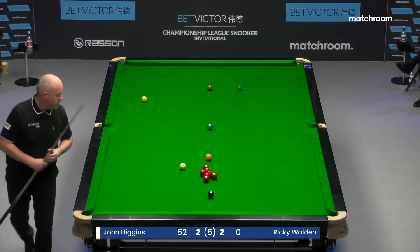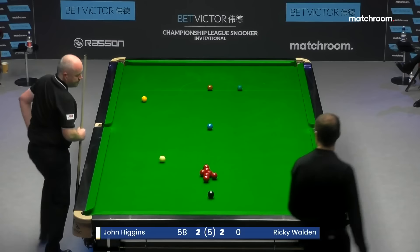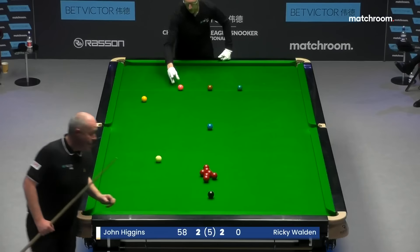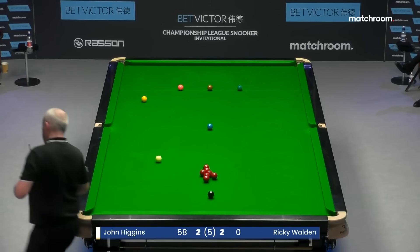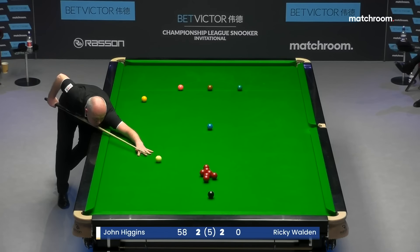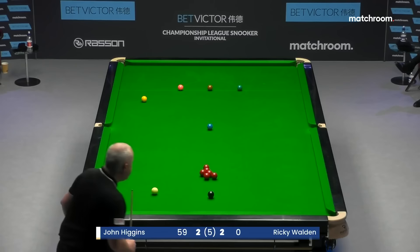In the round robin phase he made two centuries against Ricky Walden, including a 147. This is only 41, but it's gold dust. Yeah, the red obviously pots, the black will put him 66 in front. There'll still be enough on — he'll have to break the reds up. So it's just one pot of the black, one cannon.